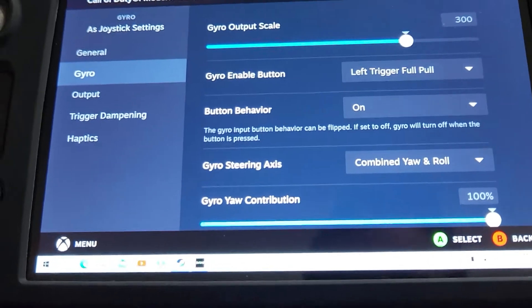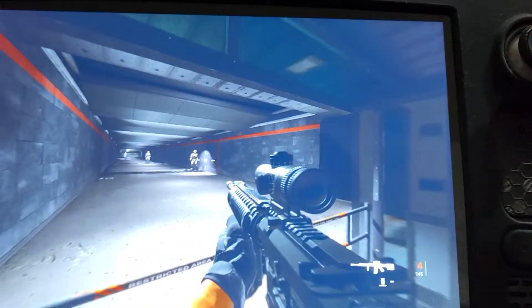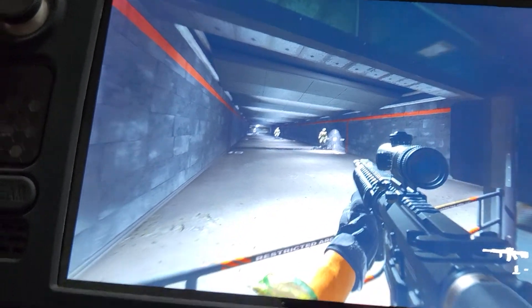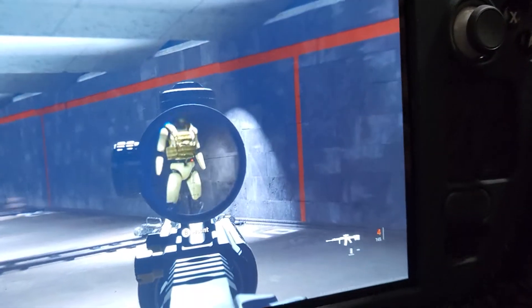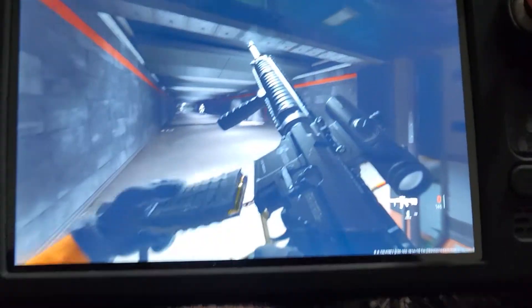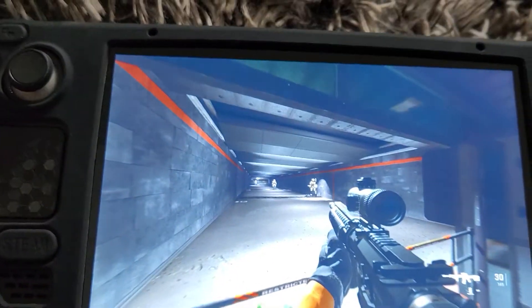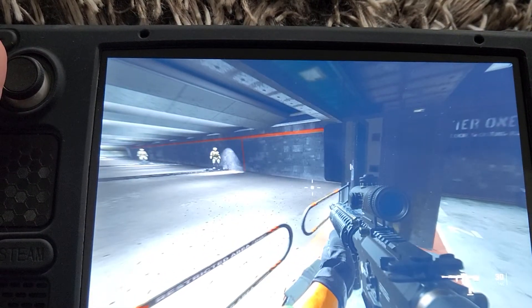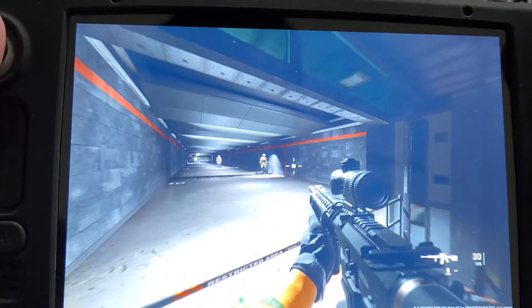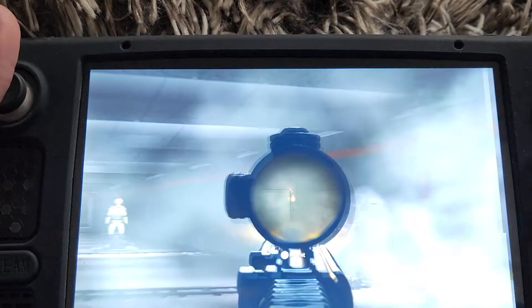Let's go back to the gameplay. Here I'm moving around, now I'm gonna zoom in and I'm tilting my Steam Deck. Right now I'm moving and there's nothing going on — the only time the gyro will be activated will be when I'm zooming in, so if I'm aiming at this dude, now I can start shooting.